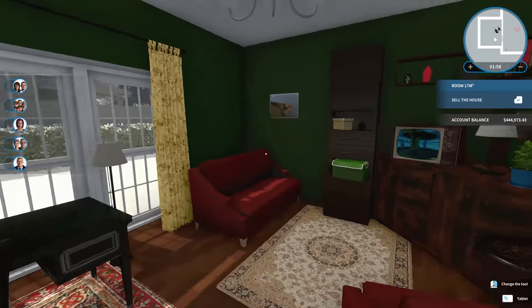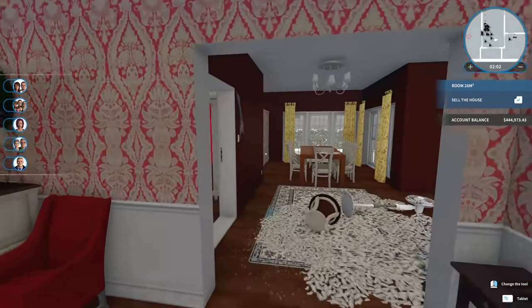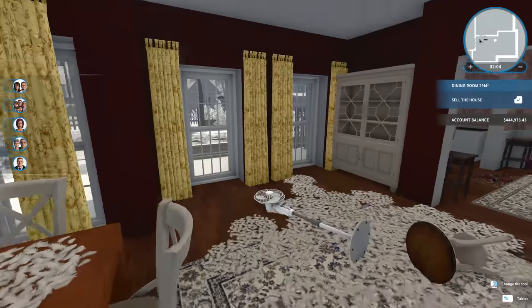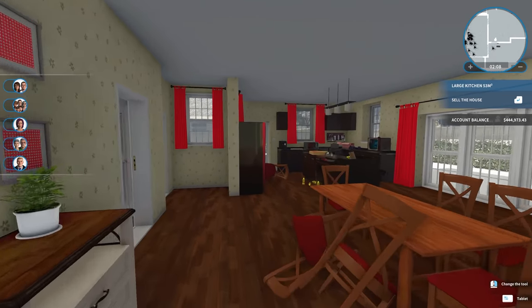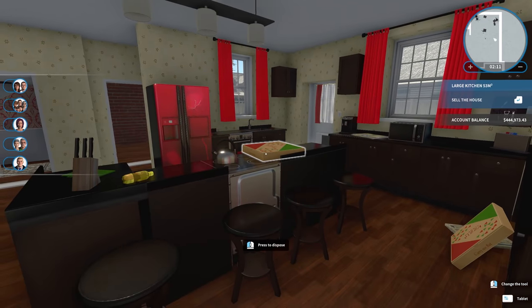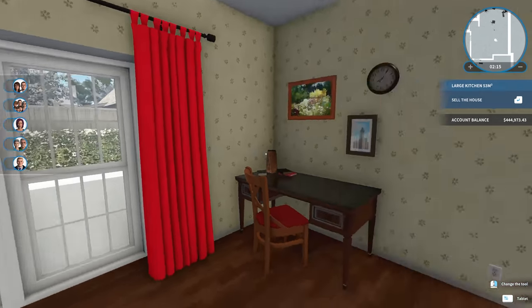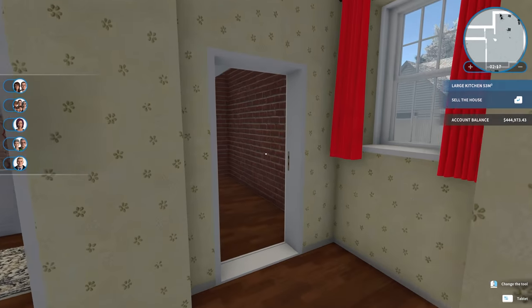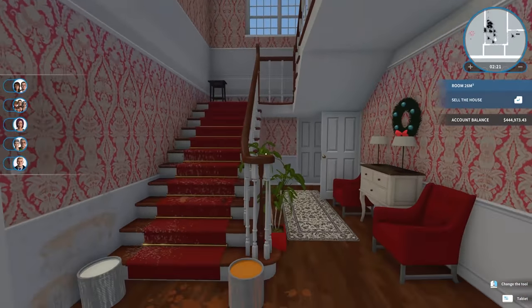We're definitely going to want to get rid of a lot of this stuff. Ultimately, I am looking to completely transform this place. I'm going to end up selling a lot, if not all, of this furniture. Even the kitchen is actually pretty okay, but I'm going to sell that too. I'm basically going to gut the house and see what we want to do with it. Let me get to work and I'll catch up with you in just a minute.